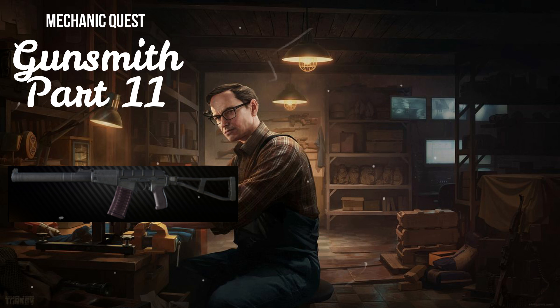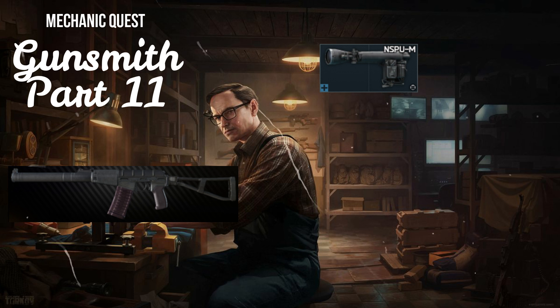Then, buy these parts. If you do not meet the loyalty requirements to purchase these parts, you will need to get them on the flea market or find them in raid. First, the NSPU-M Nightscope from Prapor, Loyalty 3, for 14,000 rubles.